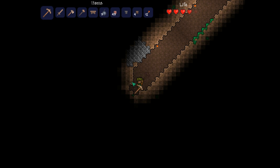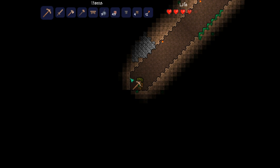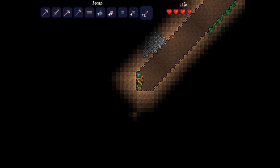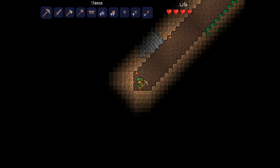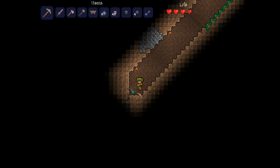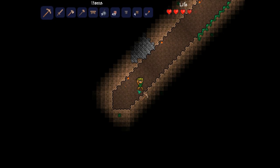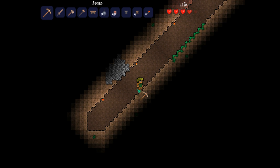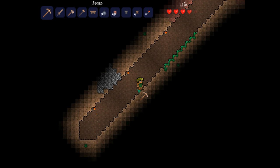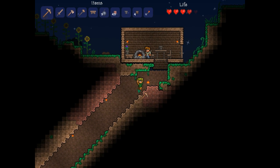We're waiting till daytime because slimes are deadly enough, but the other enemies — flying eyeballs — are extremely deadly. So we're not going to be going outside during night for a really long time, until we have at least maybe 175, more like 180 health. You can also tell the time of day because of the music — as you can see it's getting a little lighter outside, it's almost daytime.